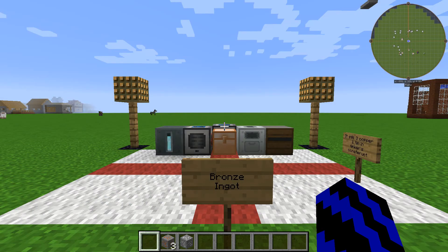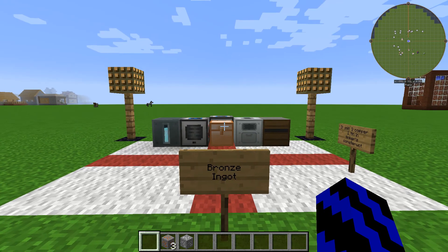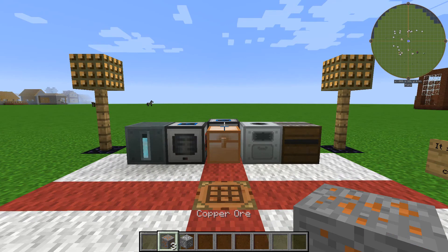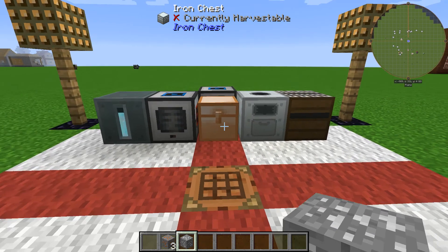Today I'm going to be showing you how to make bronze ingots. What you will need is the following: you're going to need three copper ore and one tin ore.